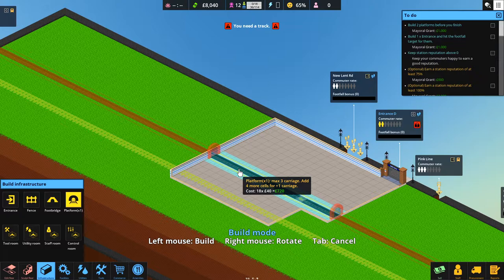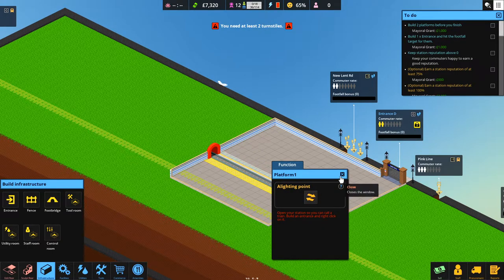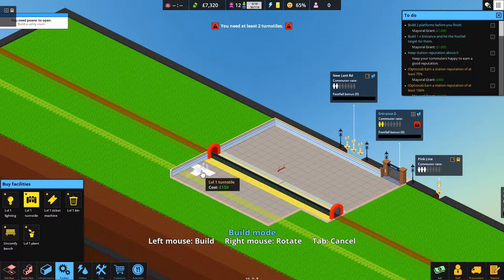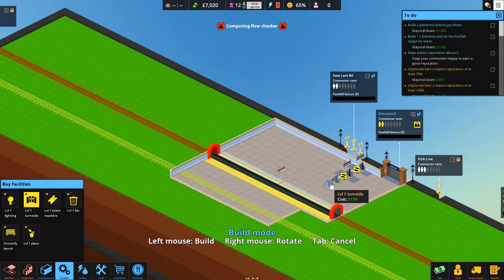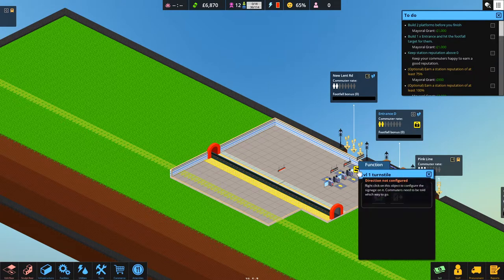That's a max of three carriages, which is more than enough to fill the footfall target of two commuters. Let's enter from that side. We need to get the turnstiles in - level one turnstiles. Everything we researched in yesterday's episode is still available, so we don't need to reinvent the wheel. Since we're making two entrances this time, let's put three turnstiles in - two going to platform one and one as the exit.